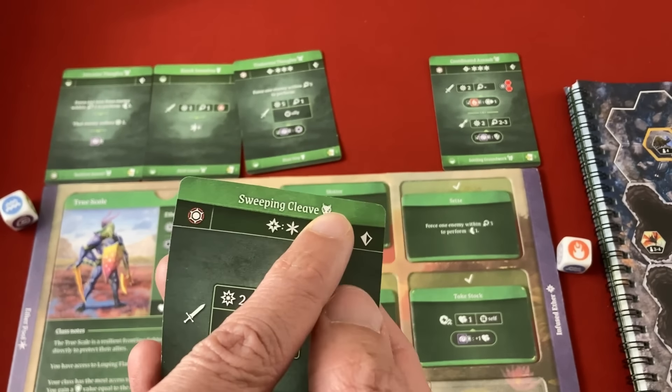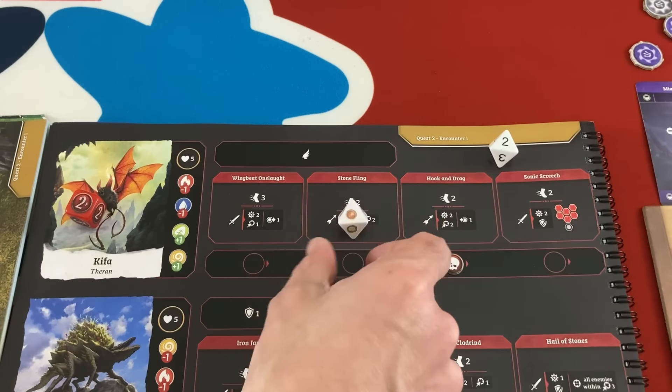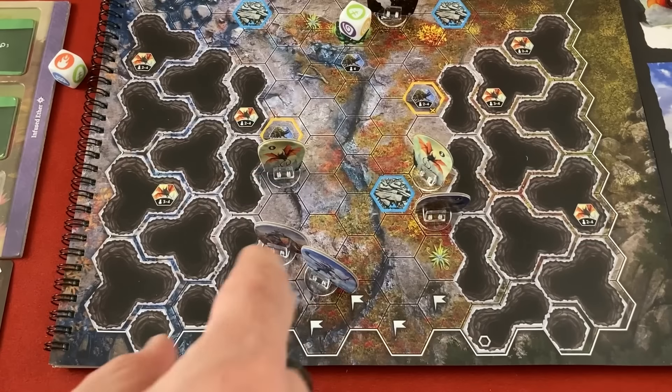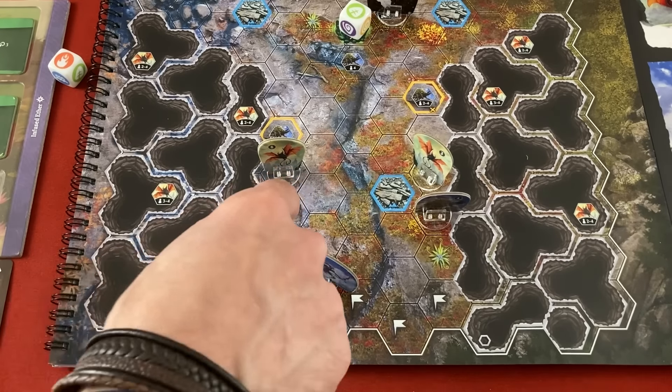True Scale has a reaction saved - I'll probably use my shield when one of these guys attacks me. The Keefas roll - they're doing a range attack at range two, attacking for two then pushing one. One can't even reach us. The other one does reach True Scale - they'll use Against the Odds, rolling another ether die. Purple - and they get one shield against the attack. One shield against two damage, so one incoming. That's a red - which means nothing - luck is on my side! But they still push me. Heroes can't be hurt by open spaces, so we get pushed back. Zenix rolled a two - they're going to move to attack two - we're both going to take a one damage attack.